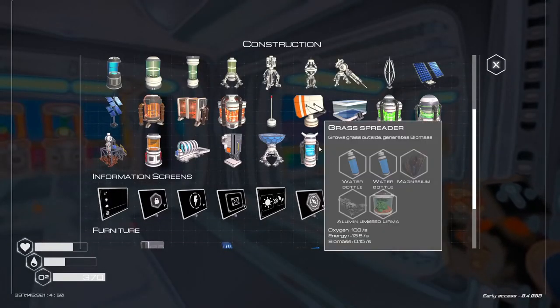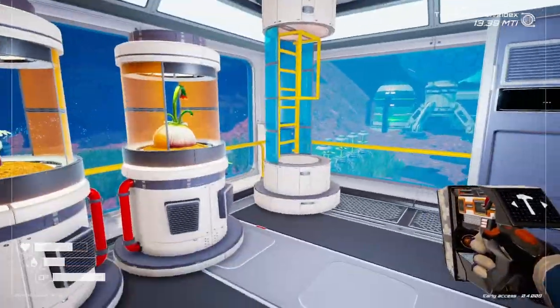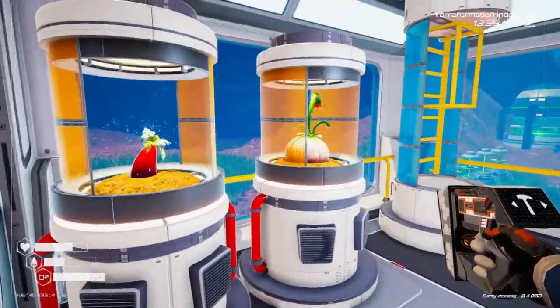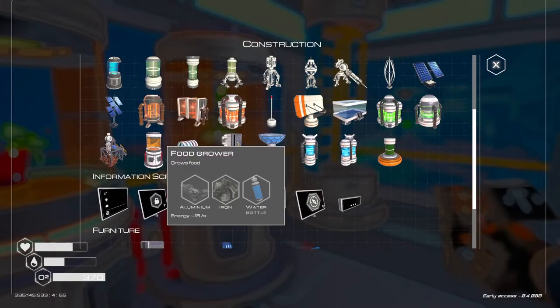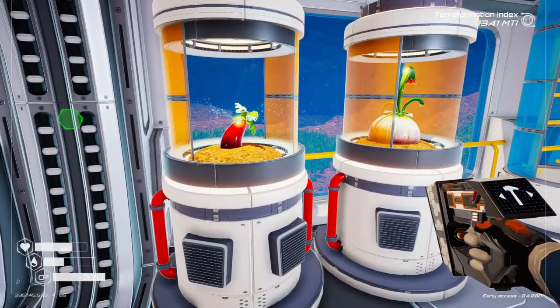Now that means I can go ahead and make some grass spreaders. Let's see how much water there is. One of the things I'm going to have to do for the flower spreader is grow an eggplant. I was going to build a couple more food growers and have them set up doing one of everything. So let me do that and I'll bring you right back.